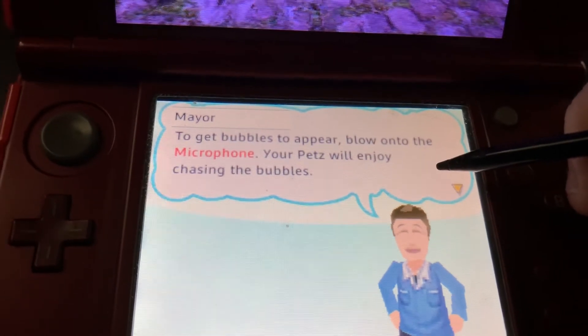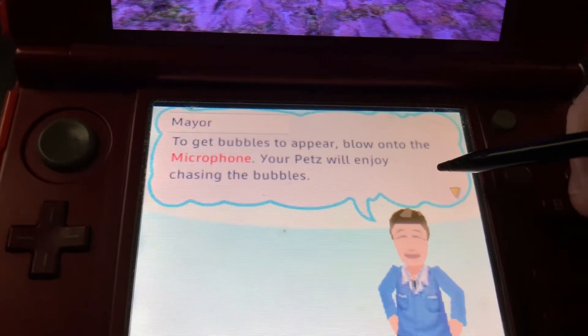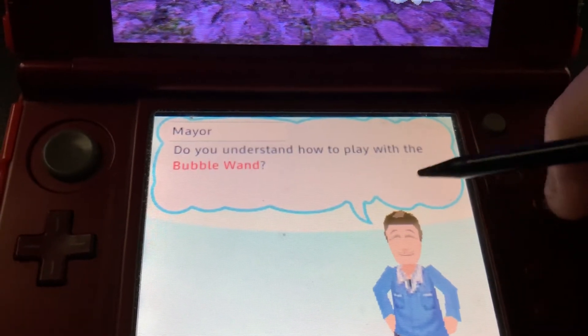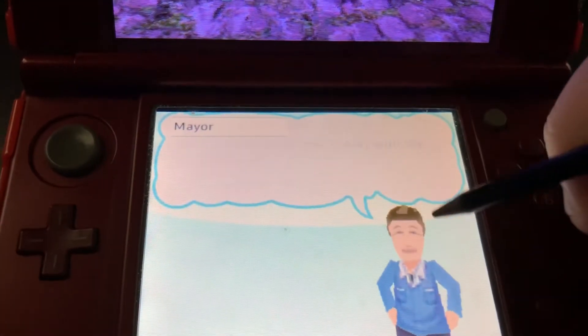To get bubbles to appear, try blowing onto the microphone. Your pets will enjoy chasing the bubbles. Do you want to see how to play with that toy? I want to see how to play with that toy.